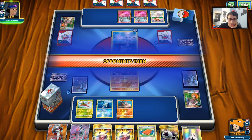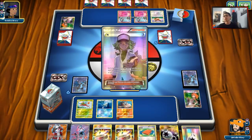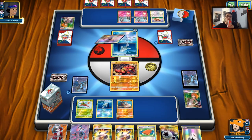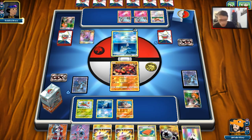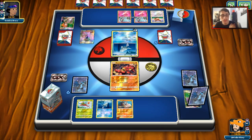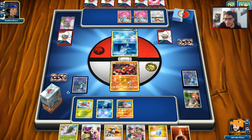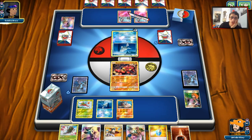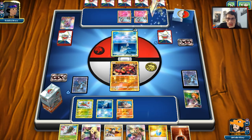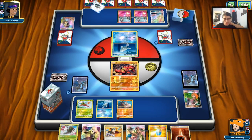Next turn we can Lele, Guzma, bring out Lycanroc, and Claw Slash to knock out one of the Ralts. That play is shut down, but I'm glad he put that tool on those Ralts. Okay, we got Yanmega. We did get Mallow and Max Potion, but we don't have any Octilleries. If we can top-deck Ultra Ball, we can make use of this. Opponent will go into Sylveon though, so we don't have an N — I'm going to have to Judge here.